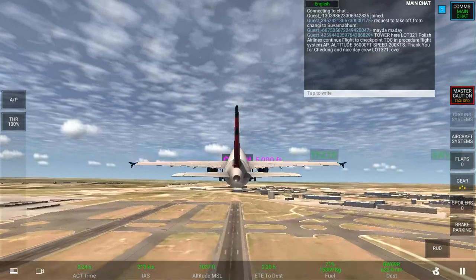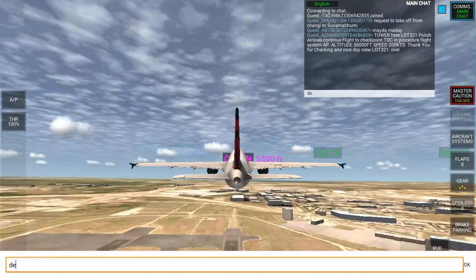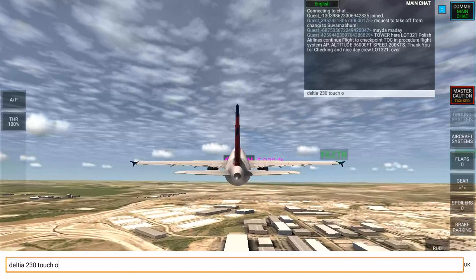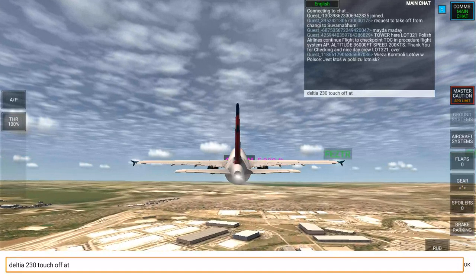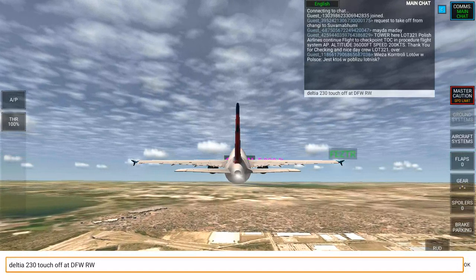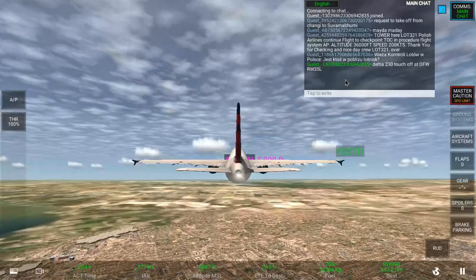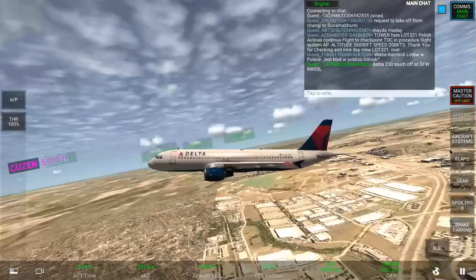I just put the gear up and we're up in the air. I said to the control tower: Delta 230 took off at DFW runway 35L.